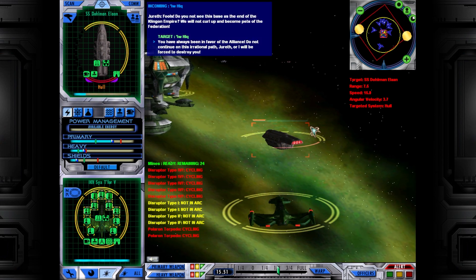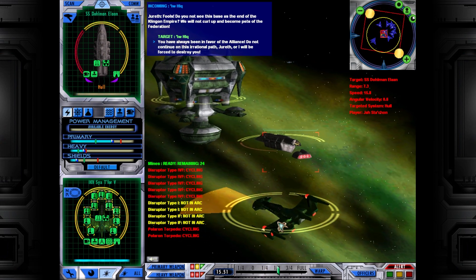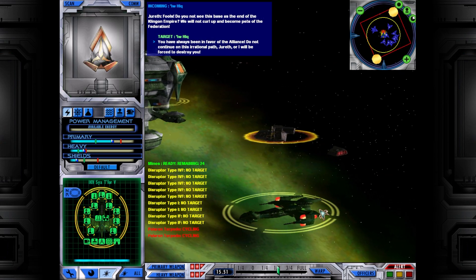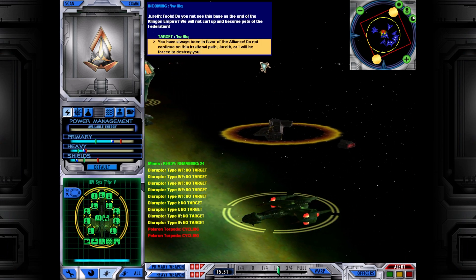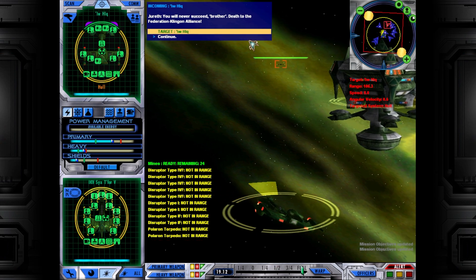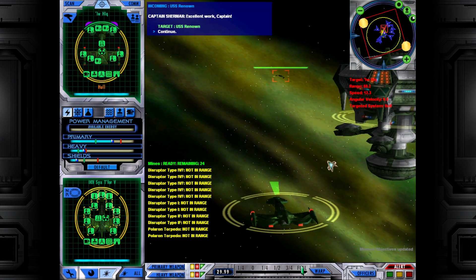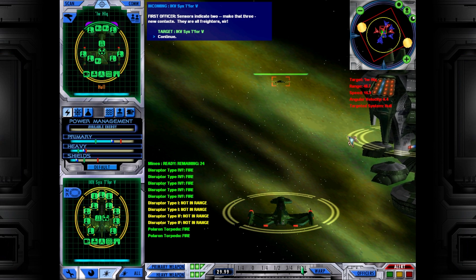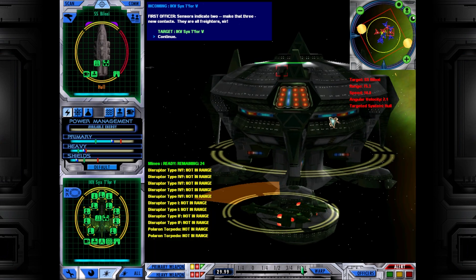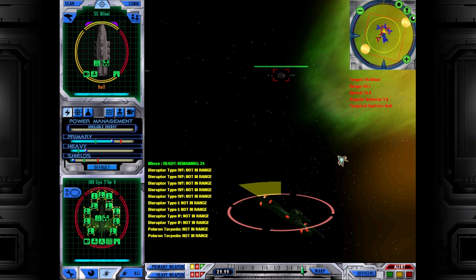Jirath: did you not see this base as the end of the Klingon Empire? We will not become pets to the Federation. Jirath, you have always been in favor of the Alliance — do not continue on this irrational path, or I will be forced to destroy you. You will never succeed. Make full speed to Jirath — prepare to engage my brother. Excellent work, Captain. We will protect the station. Two new contacts — make that three. They are all freighters. More freighters — break away from Jirath's ship, we must destroy these first. Well played, Jirath.